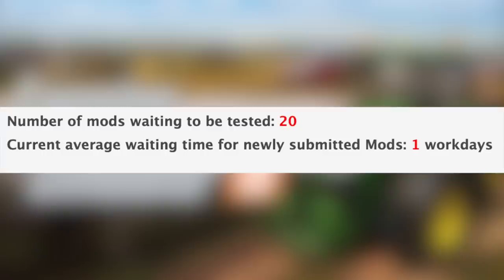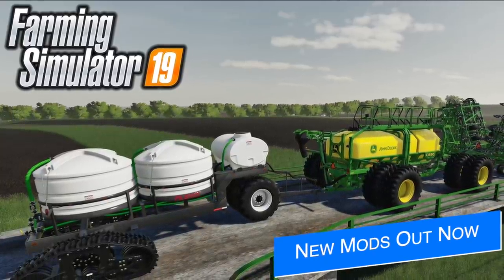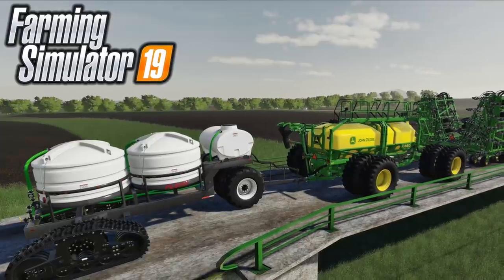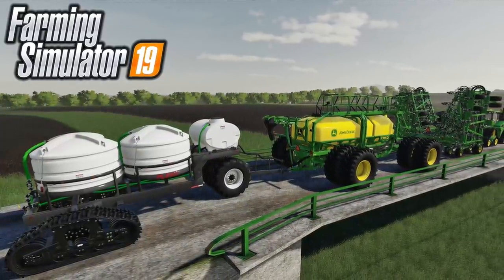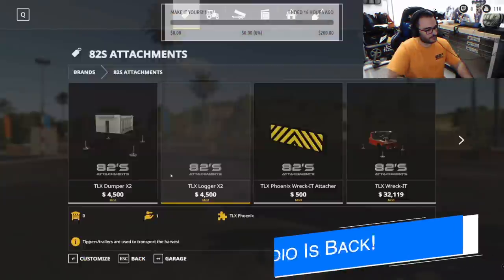With all that being said, we still have 20 mods sitting waiting to be tested, and the current average wait for newly submitted mods is one workday. In addition to the mods in testing, five new and updated mods were released today on the Endgame Mod Hub, including the new PLS5510 Liquid Cart and an update to the ever-popular Dull Ranch. I've already made a video showing these off, and you can find that video linked in the first pinned comment and description below.